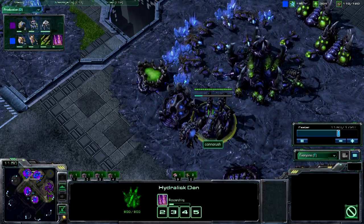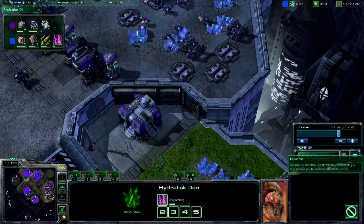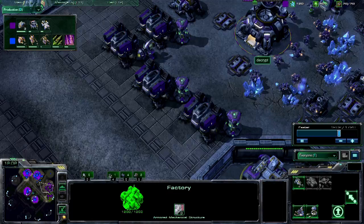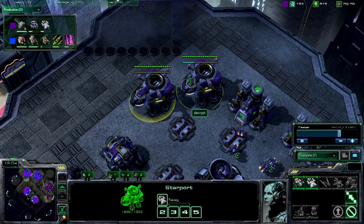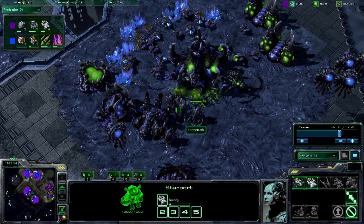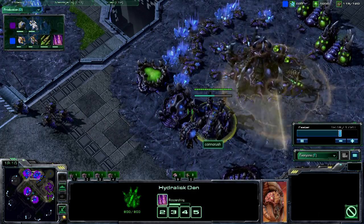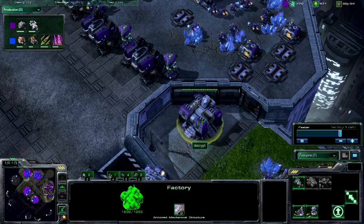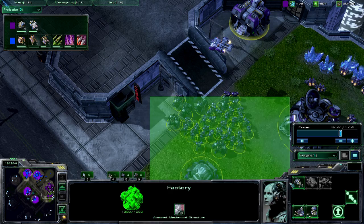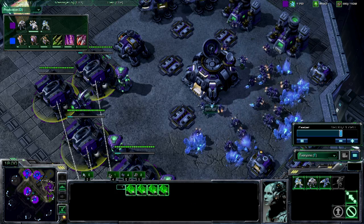I completely missed the Hydralisk Den, and that was my bad. Hydras are good — I like Hydras, high damage, but extremely squishy. However, this guy does not seem to be going anywhere near tanks or splash damage, so I've got no problem with it. He has just scanned the Hydralisk Den — is he going to react to it? If this was a pro, he'd be going for Hellions or something. But this isn't a pro, so let's see what he does. It could be quite educational.